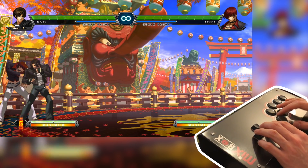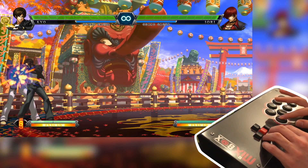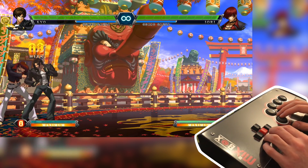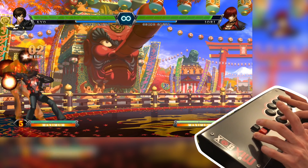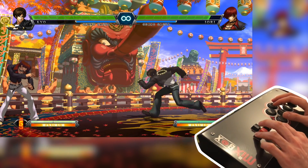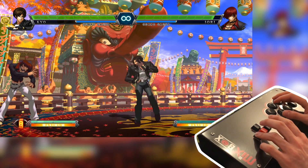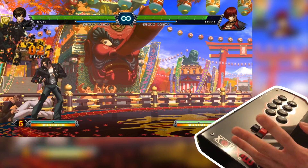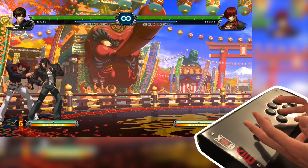People want to know: can you do combos? For example, you may press a punch and then go into a special after that, and that gets two hits. But if I do the full combo, I should get three hits. It's not going to be easier or more difficult, but you'll just find that something works better for you if you're used to a controller like this.